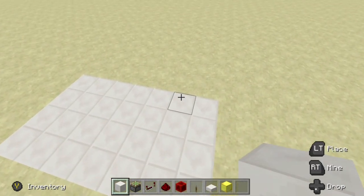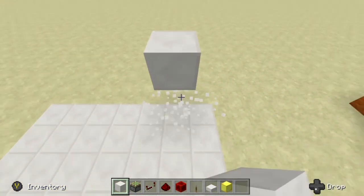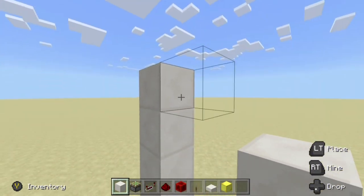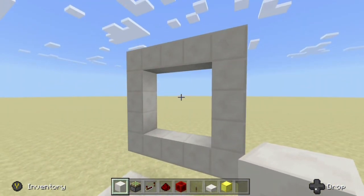With that being said, let's come over here. Let's come one block over from our edge. I'm going to come three blocks up like that, and then we're going to build our frame. There we go — there is our 3x3 frame.